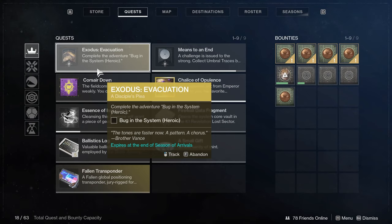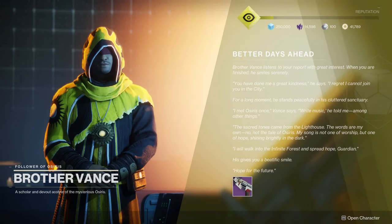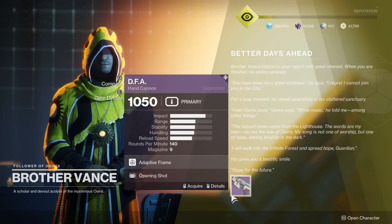Once you're done with that, you're going to do the Bug in the System Heroic Adventure. This one takes a little while — it's longer than I remembered, because you've got waves of enemies and it's almost like a tower defense, defending a spot. There's always one enemy that seems to teleport directly to what you need to defend. Either way, finish that adventure — it shows up on the Director just like before. Once you finish, speak with Brother Vance and he's going to give you the DFA hand cannon, which came from the Tree of Probabilities Strike.